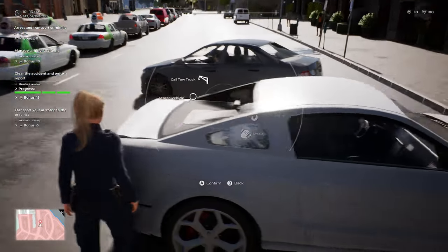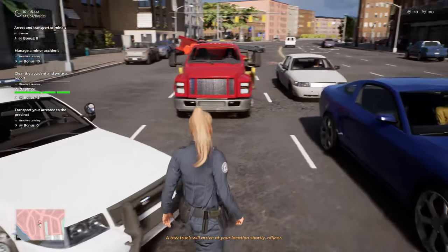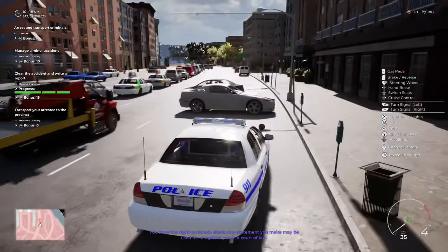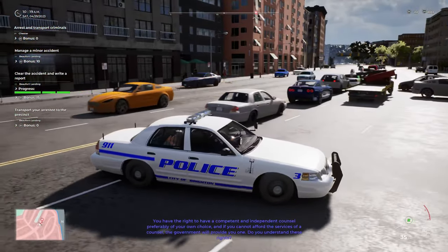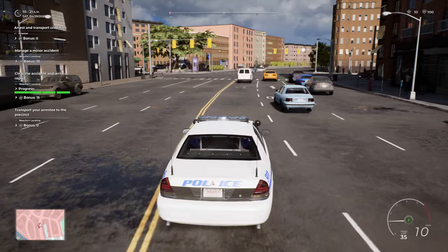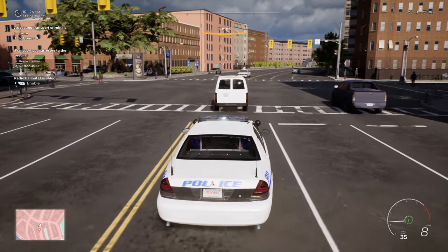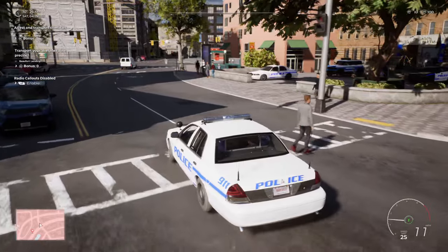1-19, can I get a 10-51 down to my current 20 for an impounded vehicle? 10-4 dispatch. 1-19 at minor 10-50 is going to be code 4, and you can show me 10-15 at 10-19. Okay, it's already in the back of my car. Let's do this.